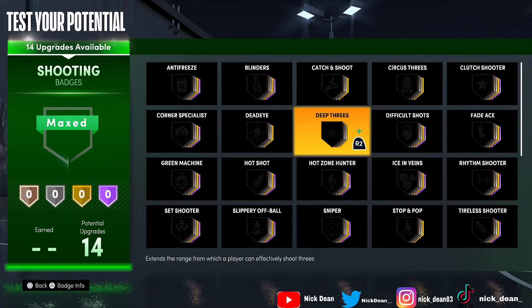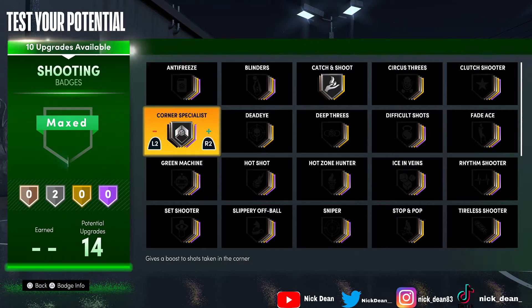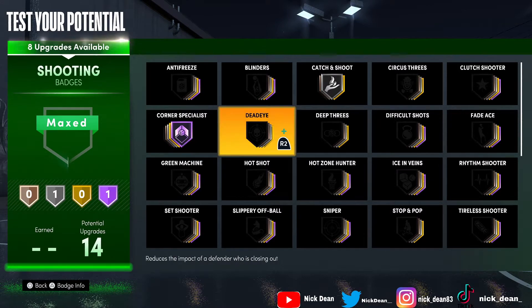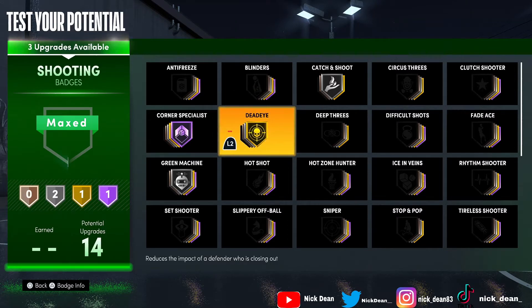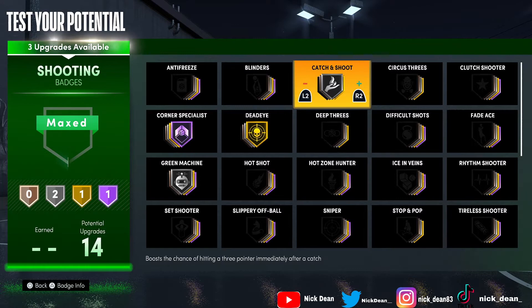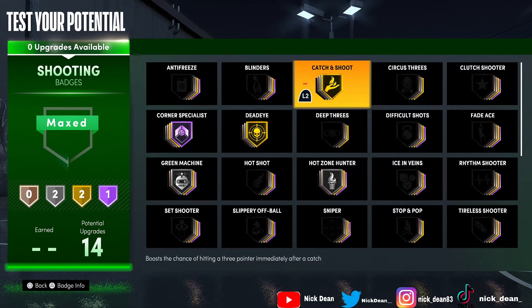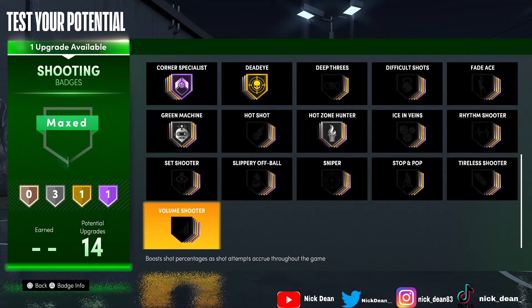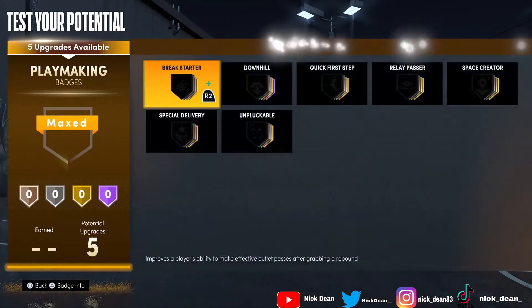For shooting, since this is obviously a pro-am build: catch and shoot on silver, corner specialist on hall of fame because you're going to be in the corner most likely. Green machine on silver, dead eye on gold. You have three more upgrades — you can throw catch and shoot up to gold and green machine on hall of fame, or keep hot zone hunter in the corner on silver. You could also throw on volume shooter. These are the shooting badges I used with my corner shooter last year and they're working well this year too.